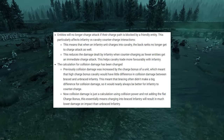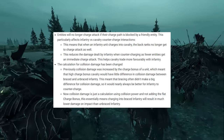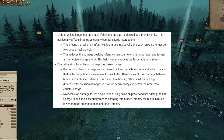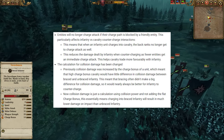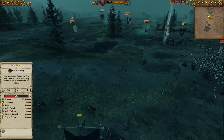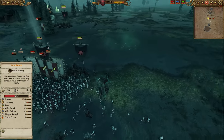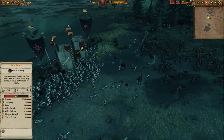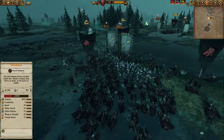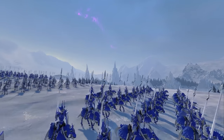Number two: the calculation for collision damage has also been changed. Previously, collision damage was increased by the charge bonus of a unit, which meant that high charge bonus cavalry would have little difference in collision damage between braced and unbraced infantry — so bracing often didn't make much of a difference, making it nearly always better for infantry to countercharge. Now, collision damage is just a calculation using collision power and not adding the flat charge bonus, which means charging into braced infantry will result in much lower damage on impact than charging into unbraced infantry. This reinforces how cav and infantry should ultimately interact: cav should be favored in fights against counter-charging infantry, while braced infantry should receive less damage, so there is an actual benefit to receiving the charge with formations when big mounted troops are incoming.